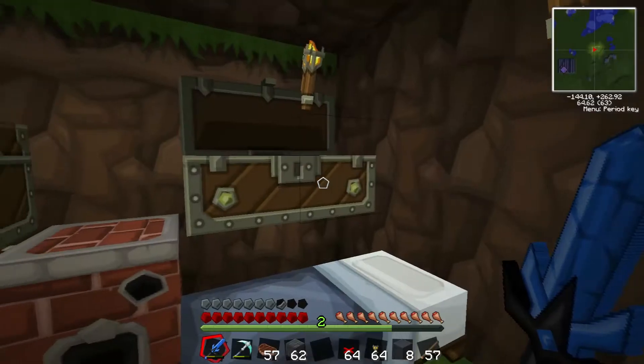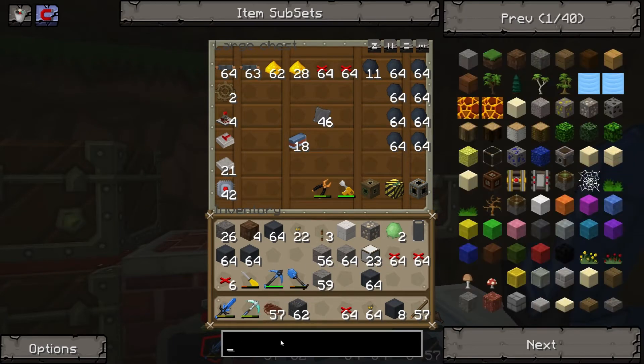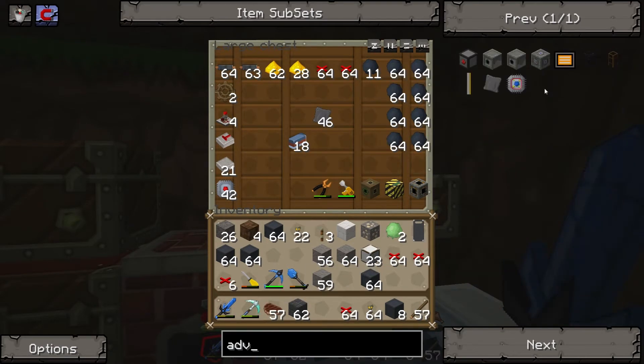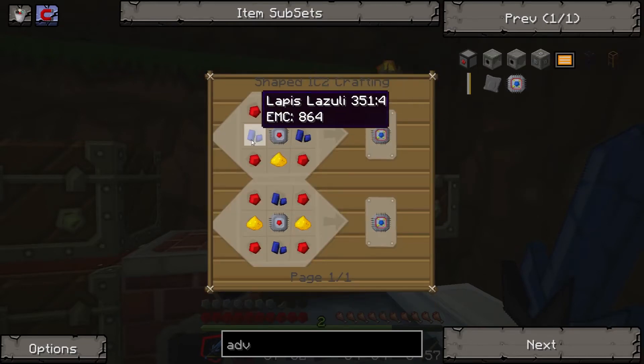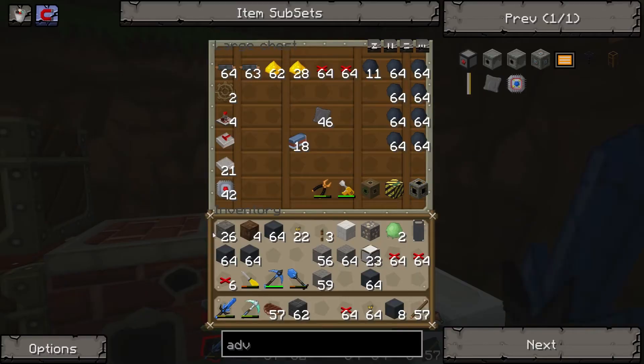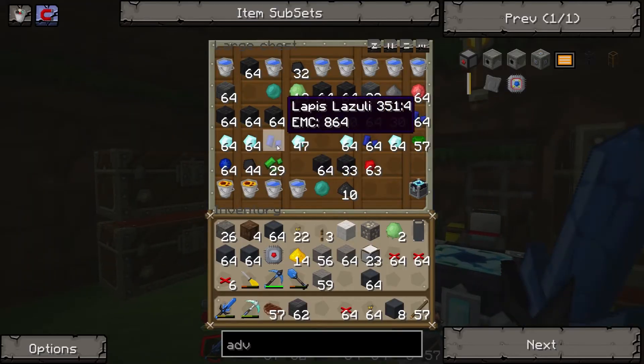Have I made any advanced circuits? No. Okay, so we have one advanced circuit. How do we make that? Advanced circuit - glowstone, lapis, electronic circuit. Electronic circuit. Glowstone. Lapis.